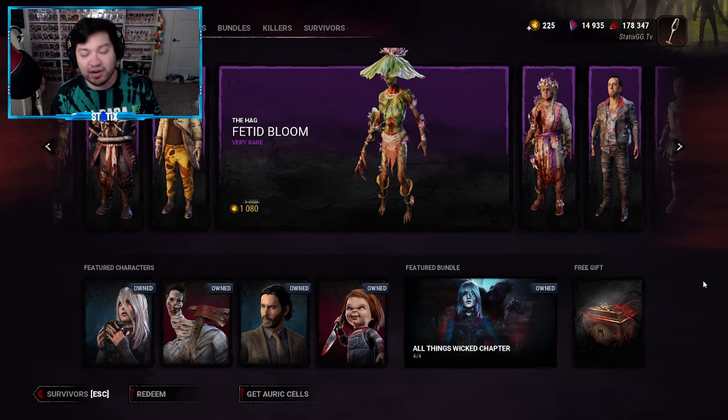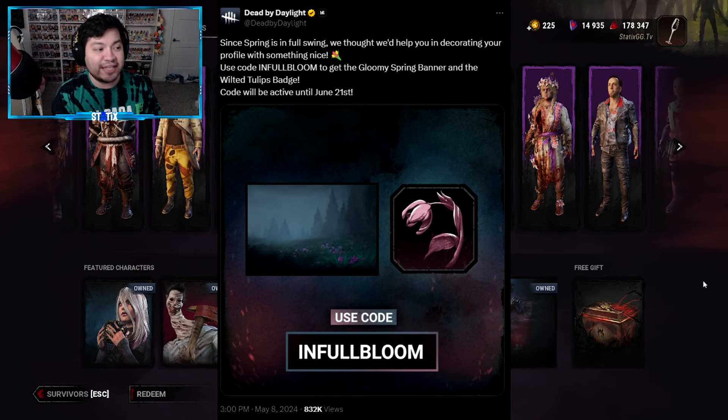Before we enter the code, Behavior had this to say on social media: 'Since spring is in full swing, we thought we'd help you in decorating your profile with something nice. Use code IN FULL BLOOM to get the Gloomy Spring banner and the Wilted Tulips badge. Code will be active until June 21st.' So we still basically have a month from the time I'm recording this video.